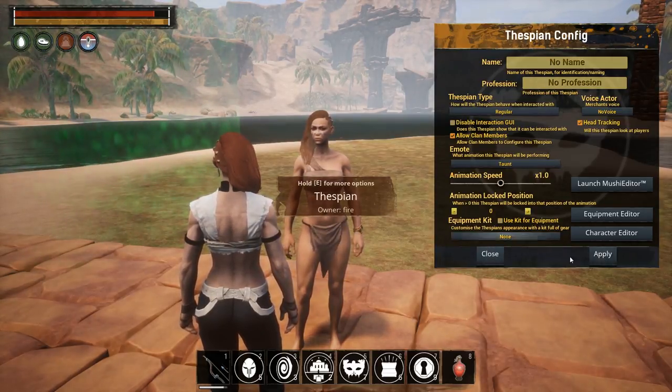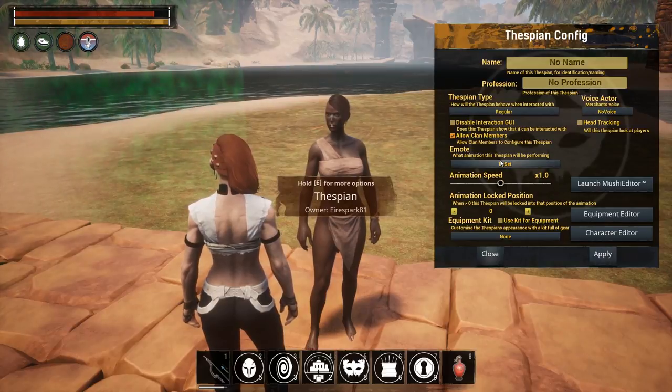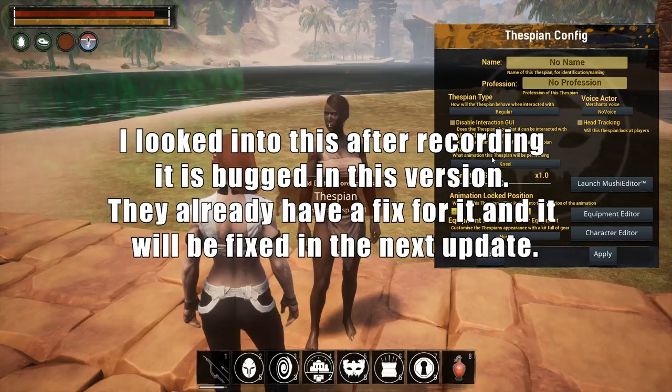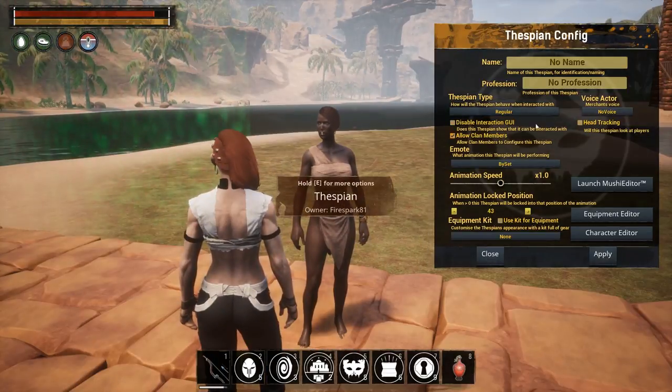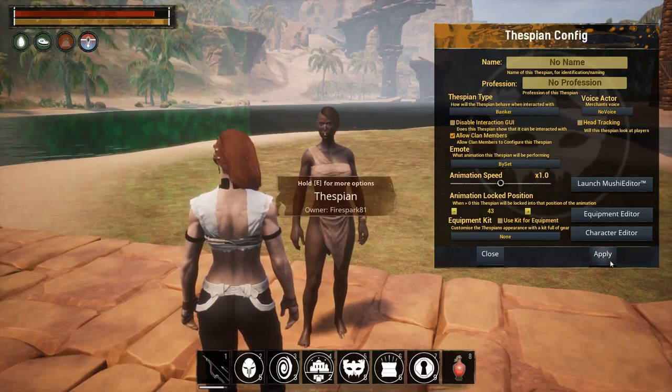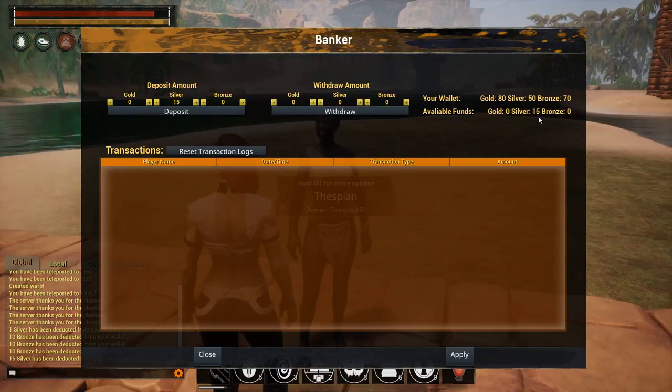For regular thespians, you can set an emote and click Apply, but it seems to be bugged right now and not working. Swapping to different emotes doesn't seem to work either. Let's take a look at the Banker instead — click Apply and now she's a banker. Players can deposit funds, split funds, or withdraw, and they don't lose their funds when they die. I'll deposit 15 silver, click Deposit, and then withdraw it — that's pretty much all the banker does.